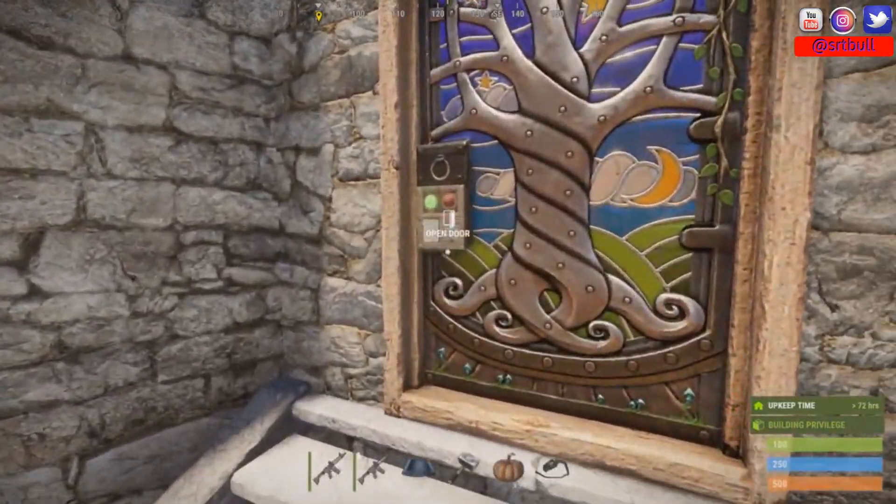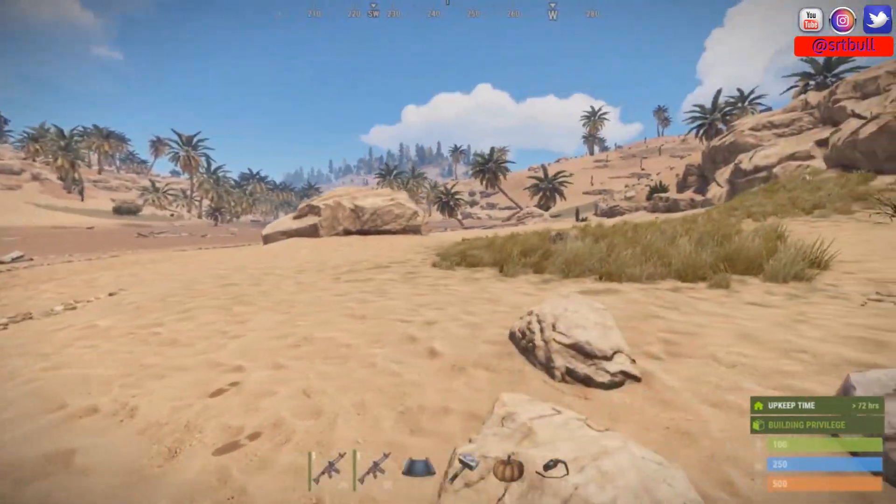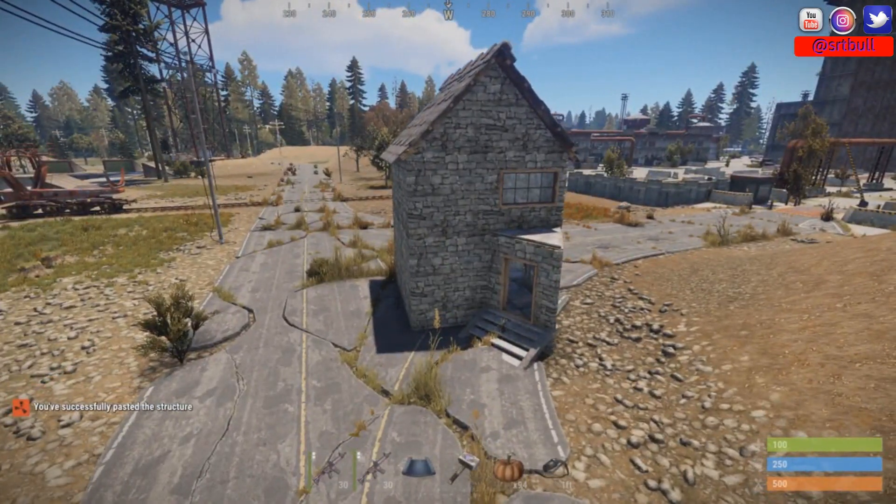We have now created a kit that allows a player to spawn in their own base — then you'd just go through and put in your code locks and you're all set. As promised, you can see exactly how to make a kit that lets a player claim a base. You can make these bases whatever you want; I just used a generic design for simplicity and speed for video purposes. You can literally give players the ability to spawn whatever you want.